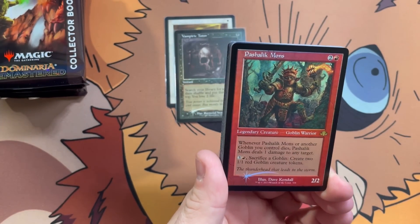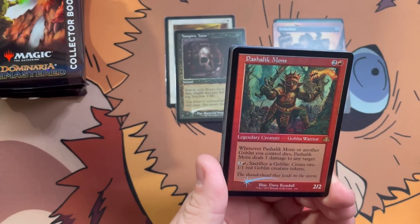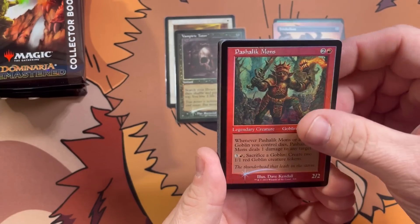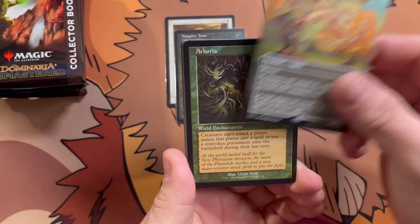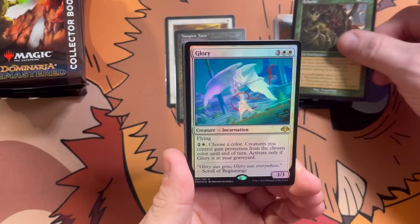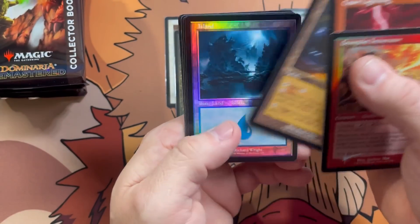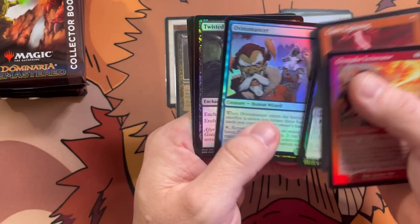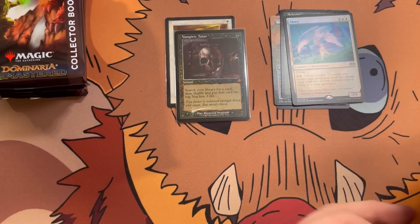Pack two here for Duck will be a Palashic Mons. Let me put the normal hits right here — trying to figure out my piles. As long as I've been doing this, you'd think I'd have it figured out by now. Windborne Muse, Arborea, and a Glory — it's one of the more pedestrian packs I've opened. These basic foil lands are almost worth the price of admission just for those; they're so dang pretty.